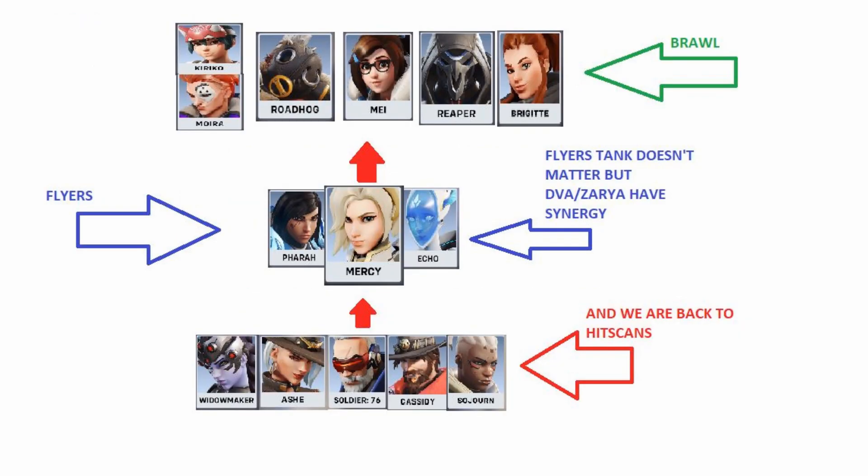What counters the brawl? Flyers. Nobody in ranked is playing them — out of 400 games I think I've had four or five Pharahs. Pharah is very rare; only when she has a Mercy does she become common. A naked Pharah you almost never see. Echo is another you don't see very often. The flyers are just weak, and the tanks don't synergize well with them, but if you have to, you can play Zarya or D.Va.